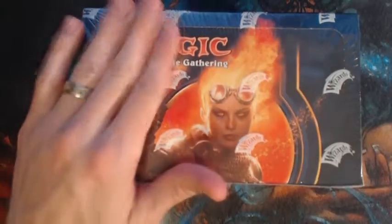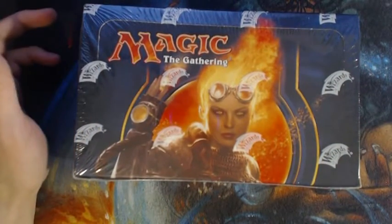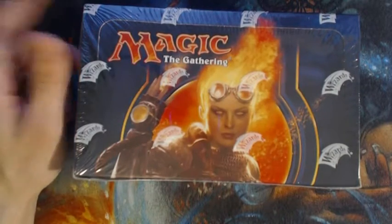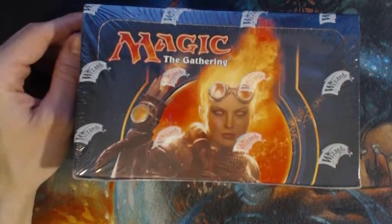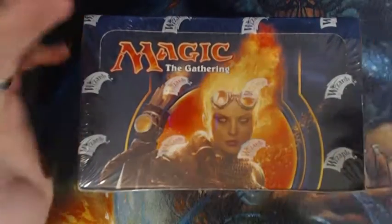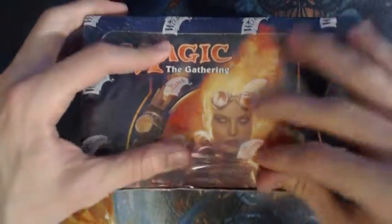I'm sure there are some commons and uncommons we'll open in here as well that'll add a little extra value. Hopefully if we're lucky we knock out the Archangel Thune for sure, and hey, snag that foil Mutavault and at least hopefully get a regular Mutavault. So let's get into this — and I've zoomed in a bit this time on the camera just so you can really see the cards we're opening.